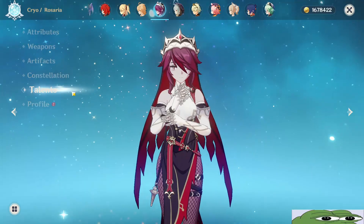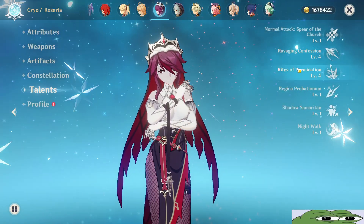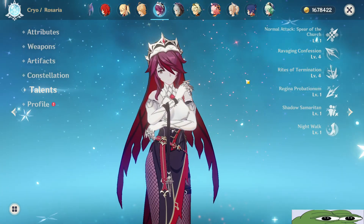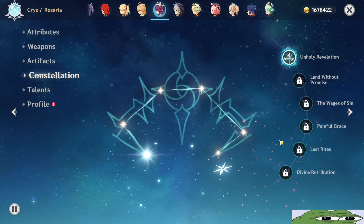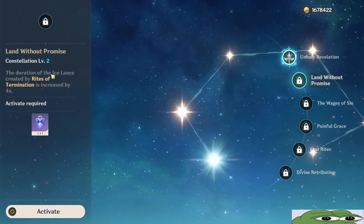Now for the talents, you need to level up your elemental skill and elemental burst to at least level 6, and of course you can go more if you want. As for her constellations, she is fine without any constellations, but if you have at least constellation 2, that will be enough.